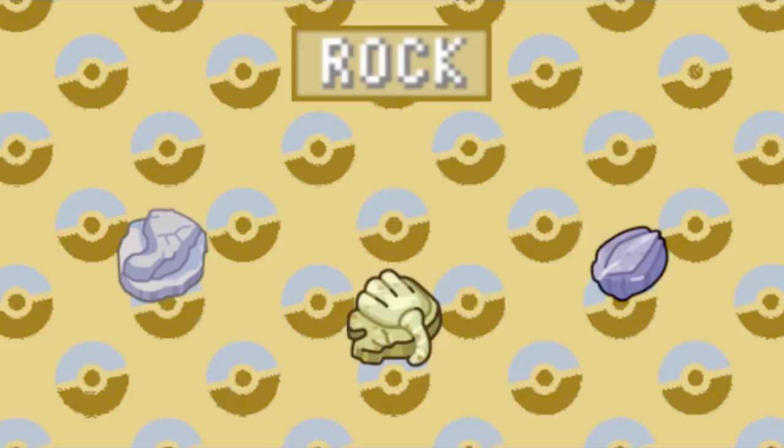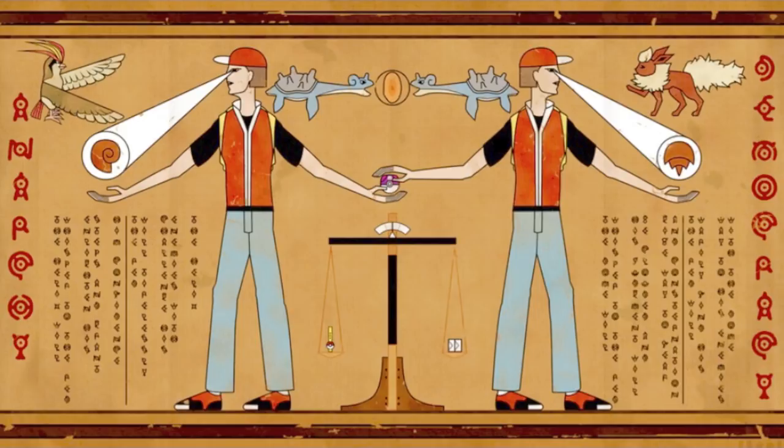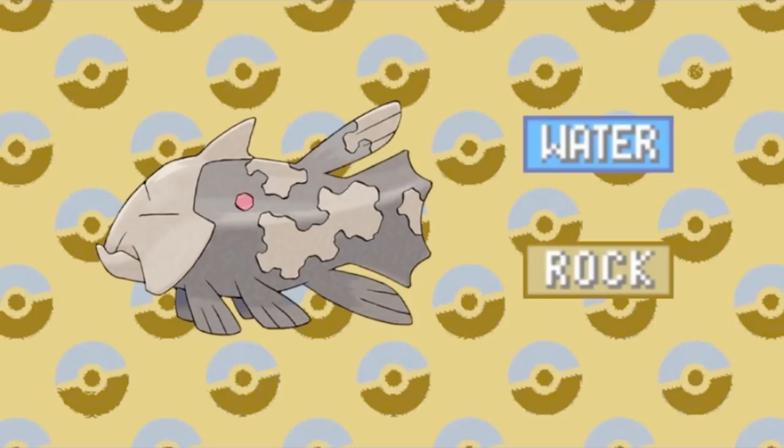You might say, well, yeah, of course they do, because they come from rocks. They do now, but they didn't always. So it seems plausible that the fossils are all Rock types due to imperfections in the resurrection process. So if this shared typing was forced onto them, did they used to have something else? It's possible that the Rock typing took the place of another that they used to have. So which types did they force out?